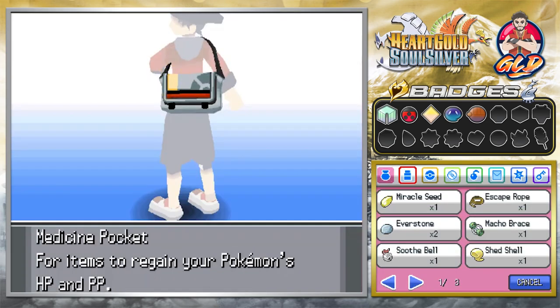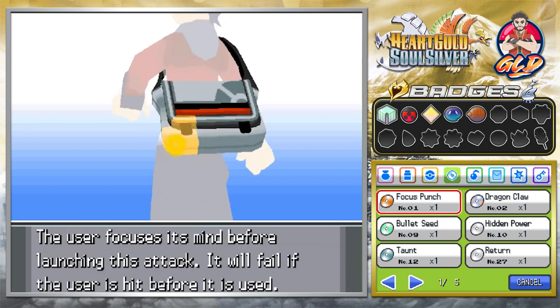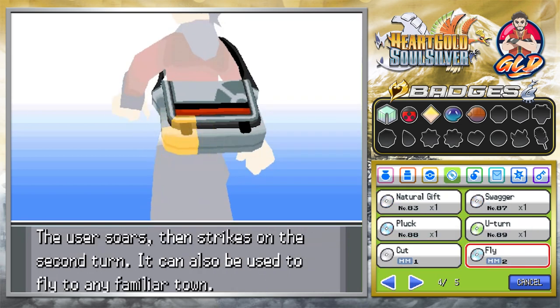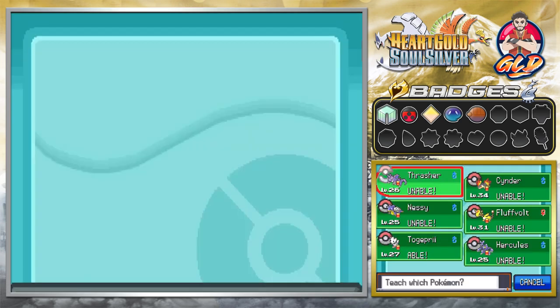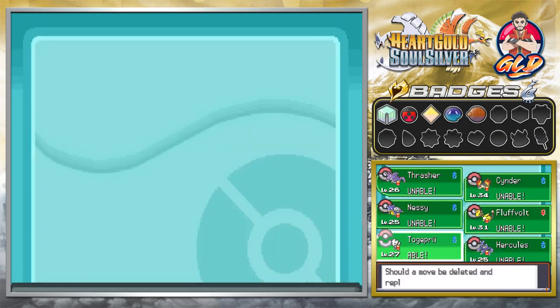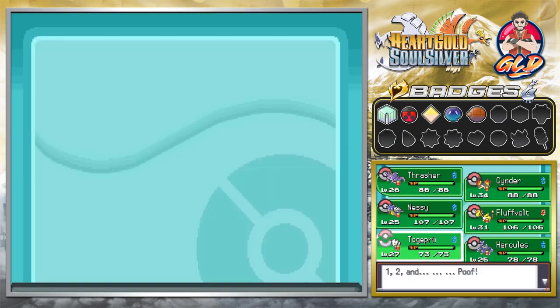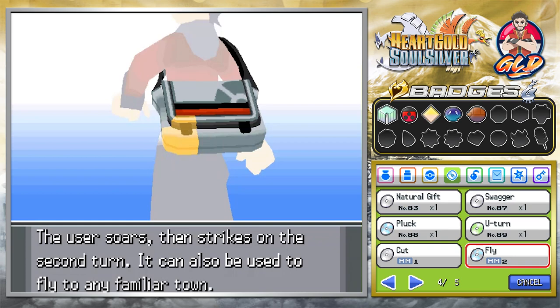After defeating Chuck of the Cianwood City gym, his wife will notice that you defeated him and she'll give you HM02, which is Fly. Luckily we do have a flying type Pokemon, so let's go ahead and give that to Togepi. I'm going to take away Metronome because that move has just been horrendous.